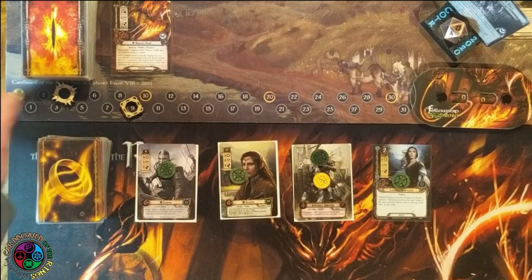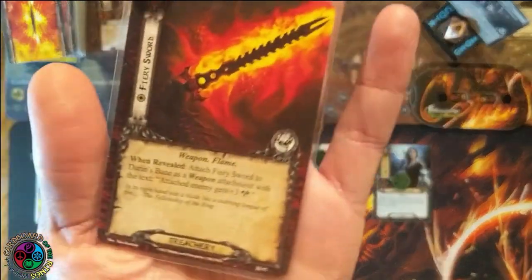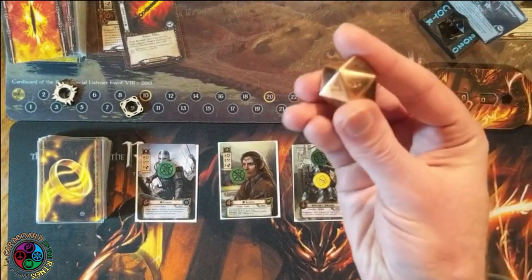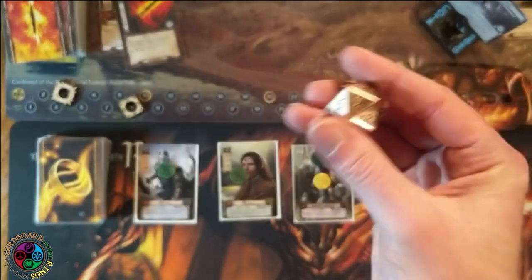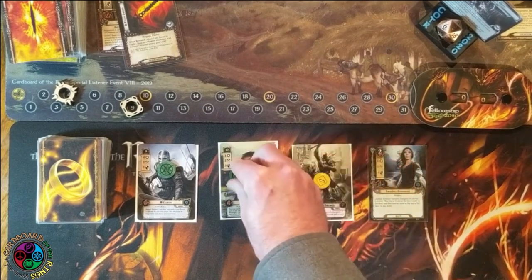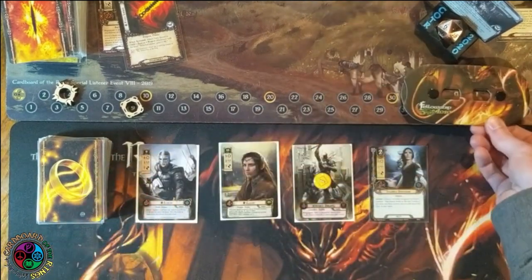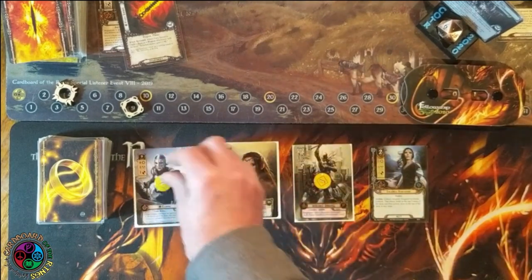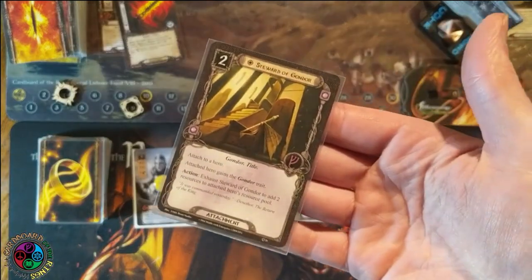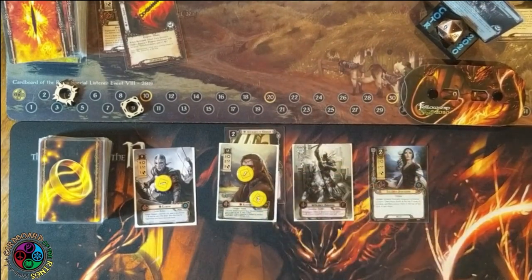No problem — it's just a fiery sword that makes the Balrog even stronger. You hear about people who reveal that Doomed 1 card on turn one and get attacked by the Balrog. That really sucks — it's almost a scoop. I'm going to raise my threat to 1. Everyone gets some resources, and of course I know what I'm drawing — it's Vilya. I'm going to play Steward of Gondor on Elrond. Since he can spend his resources for any ally, it makes sense he gets Steward. He now has three resources.